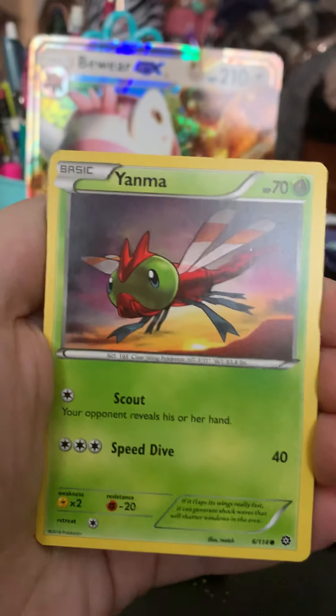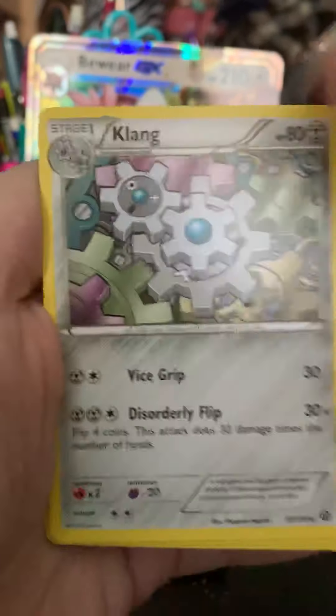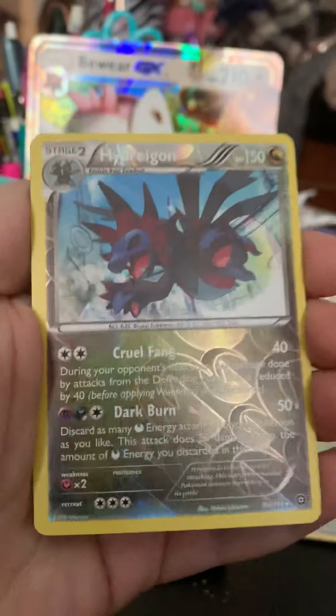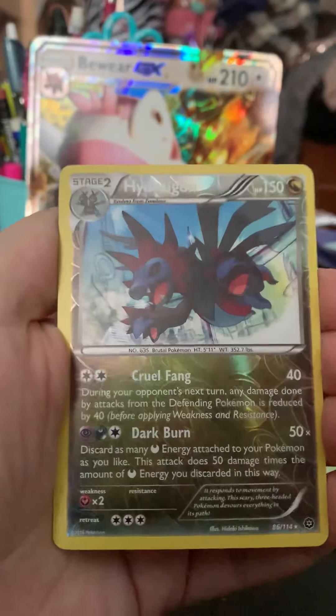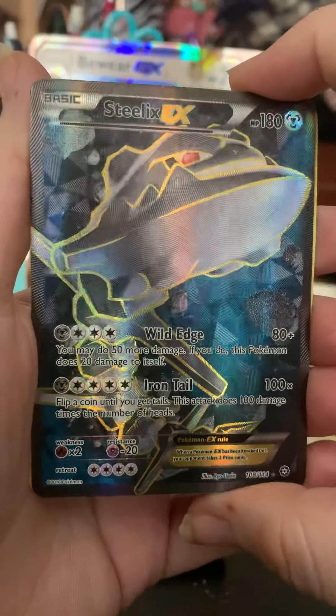They know we want these Sun and Moon packs and they give us like one to two per box. Yanma, Mantine, Clang, Braviary, Armor Fossil, Shieldon. Hydreigon is a Reverse Rare. And we got a Full Art Steelix EX.